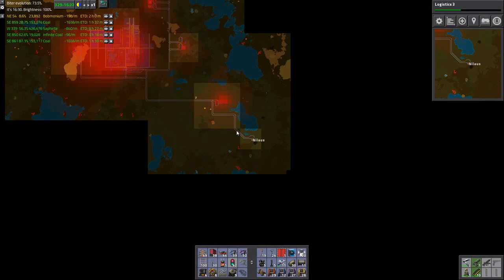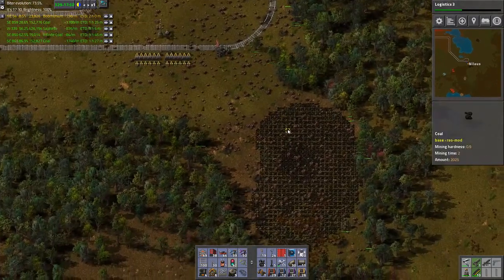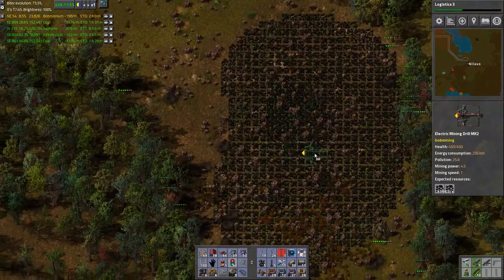It occurred to me that I don't have to make just vertical or horizontal - I can make diagonal ones too. But I didn't have enough grenades to clear the path for the rest, but we are now at our base so I will just set up as aggressively as possible.